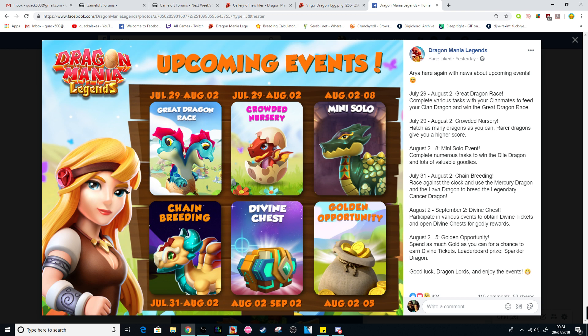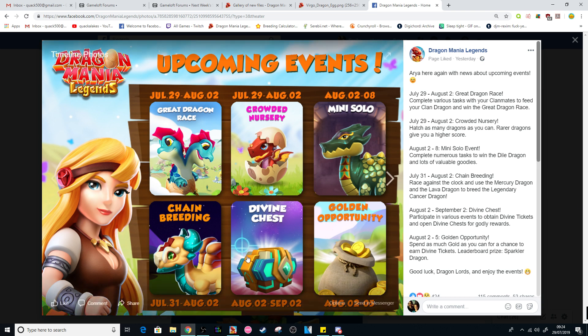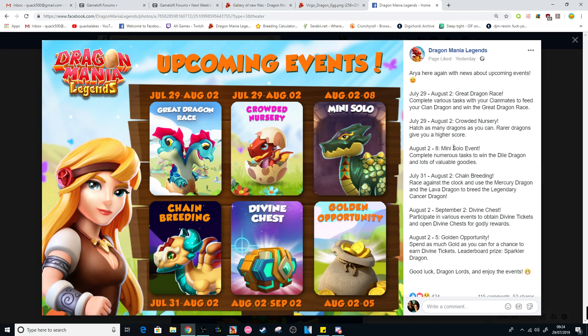In terms of the upcoming events, if you haven't already seen the schedule that was posted yesterday, this is what you can expect. There will be a chain breeding event for the Cancer Dragon if you didn't manage to get it before. To start off with, July 29th — which is today — until August 2nd, there is a clan great dragon race. Today we'll also have a crowded nursery event. August 2nd to the 8th is when the mini solo event begins, with the reward being the Dial Dragon. We will have the divine event starting on August 2nd, which is basically when our lives are going to go absolutely hectic, because we'll have nothing but divine event stuff to do. And then July 31st to August 2nd is the chain breeding event.